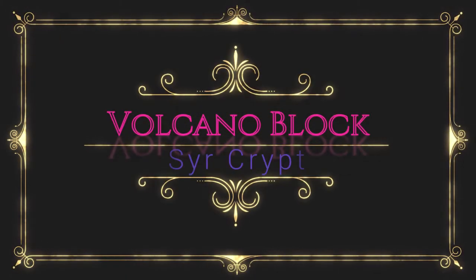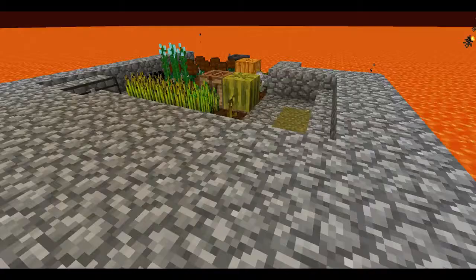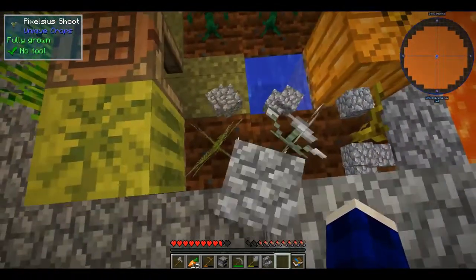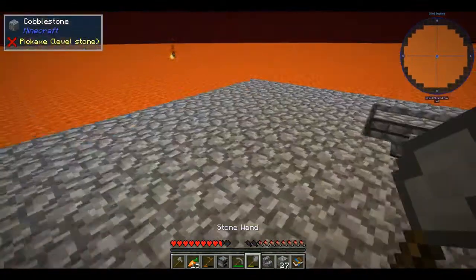Hello! Cyacrypt back again in a volcano. Things haven't changed — we're still stuck. But now we have a base setup and a constant supply of cobblestone for us to use. We literally cannot run out.